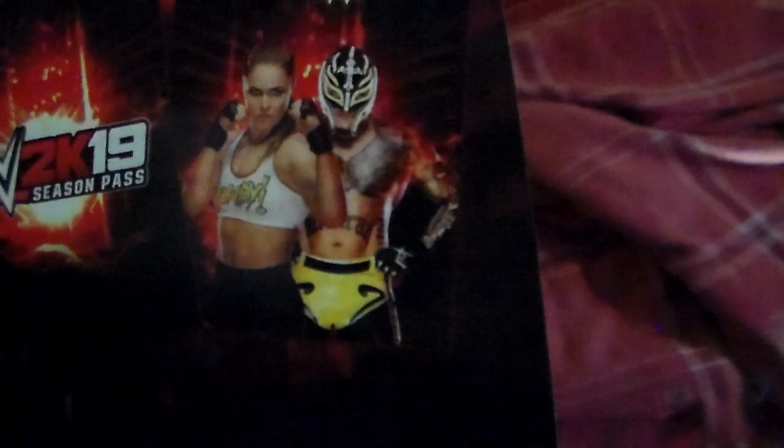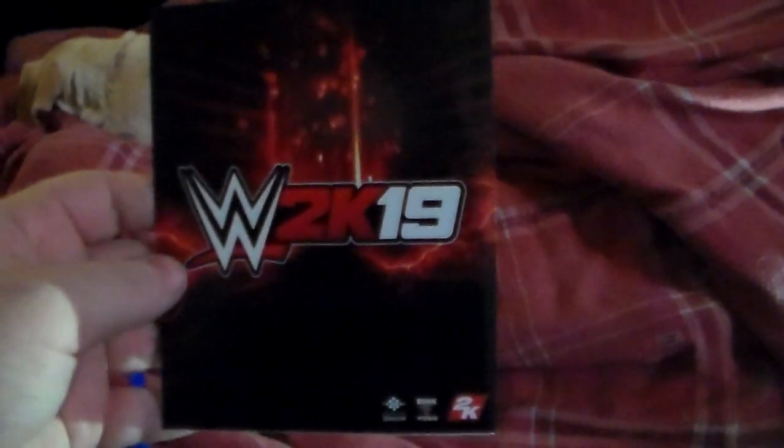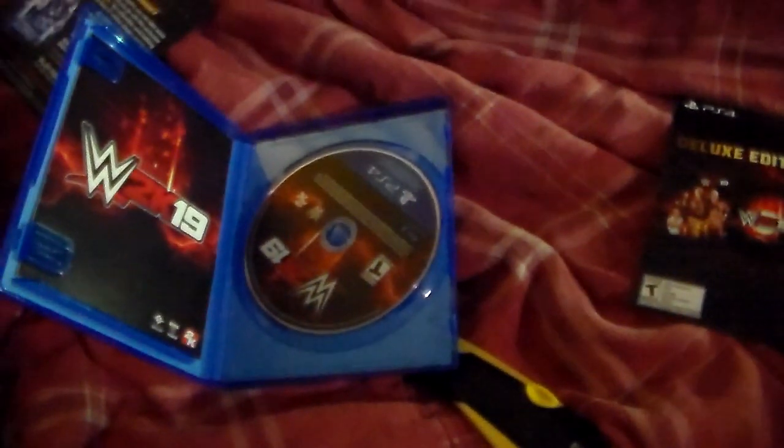Of course the pre-order bonuses are Rey Mysterio and Ronda Rousey, so that's pretty sweet. Also inside is the manual — it's kind of surprising to see one since a lot of games don't do these anymore, but it's very basic with no pictures, just text you'll never read. So that's pretty much it for the WWE 2K19 collector's edition. I'm going to go ahead and pop it in the PS4, get the update downloaded, and try out the game to see how much different it is from 2K18. I hope you guys enjoyed this video — thank you so much for watching and I'll see you guys in the next one. Take it easy.